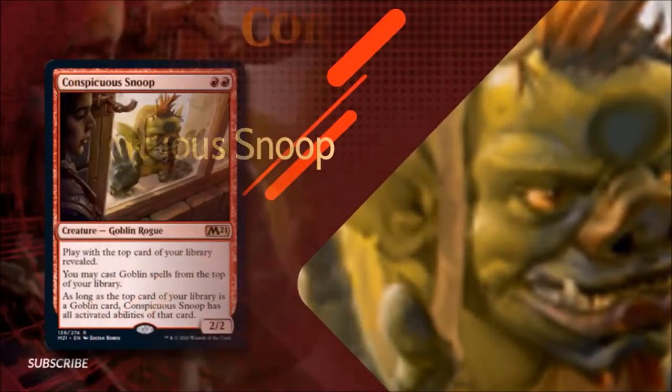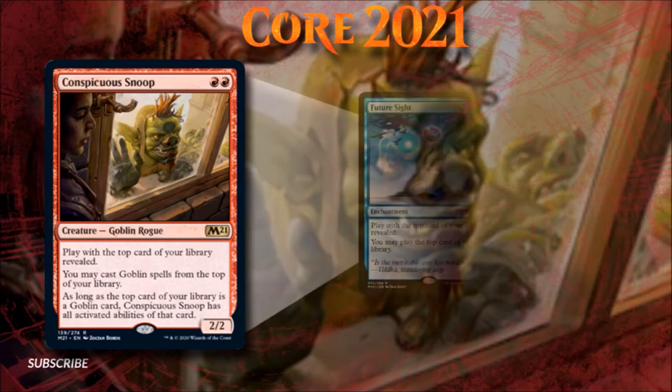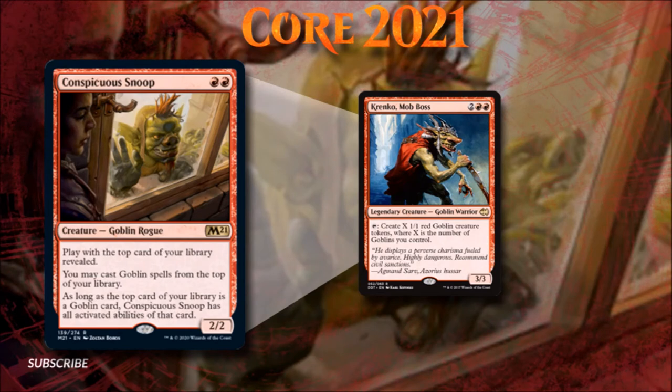Number 9: Conspicuous Snoop. I couldn't justify giving Conspicuous Snoop a higher spot on this list since it's pretty exclusively playable in Goblin Tribal strategies, but it is a very strong addition to this particular archetype. A Future Sight for Goblins, stapled to a Goblin nonetheless for only two mana, can provide these typically aggressive strategies with some very handy card advantage, especially since you can even cast non-creature Goblin spells off this ability. There's also a relatively high number of Goblins with relevant activated abilities such as Pashalik Mons, Skirk Prospector, and Krenko, Mob Boss, just to name a few.